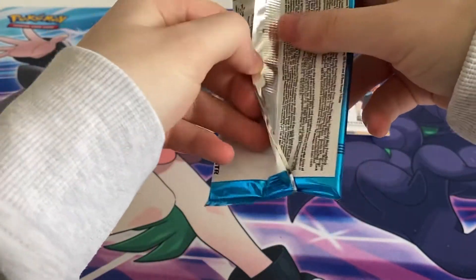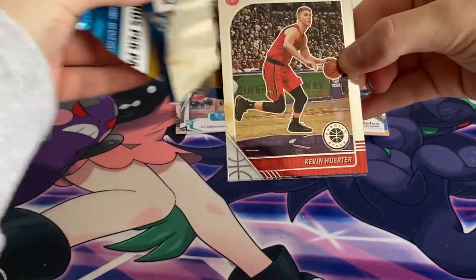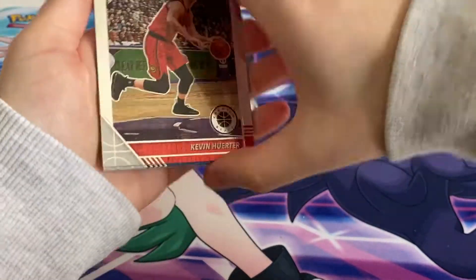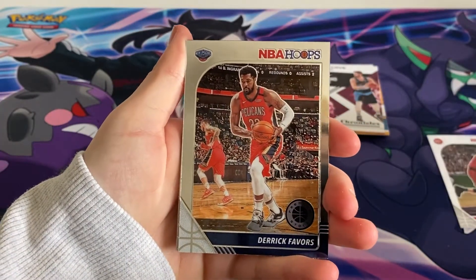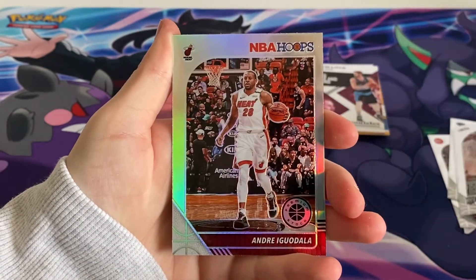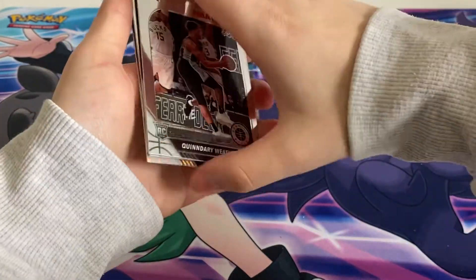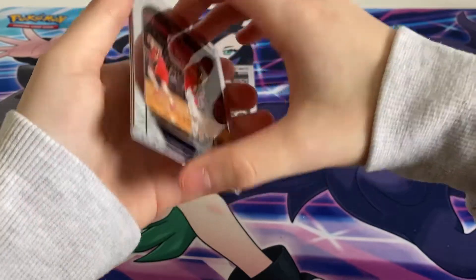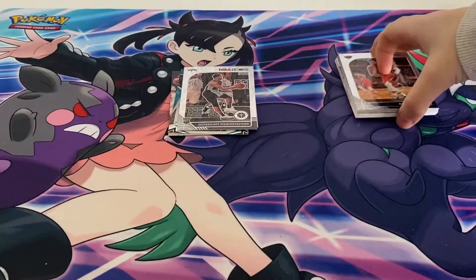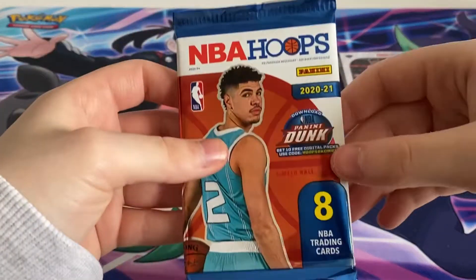Oh my god, they're shiny — I love these! Look how shiny they are. We got Kevin, Derrick Quinndary, and Andris as the last card. These cards feel so nice — I'm gonna put them over here. There's a rookie right there. I'm glad to add them into my collection. So we're putting the rookies there. This pack has a chance of an auto, so let's hope to god we get an autograph — that would be awesome.